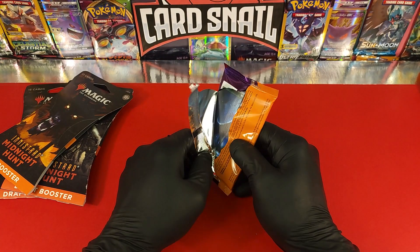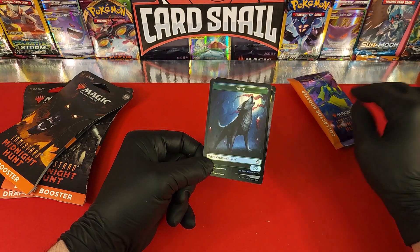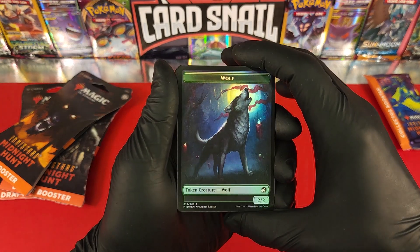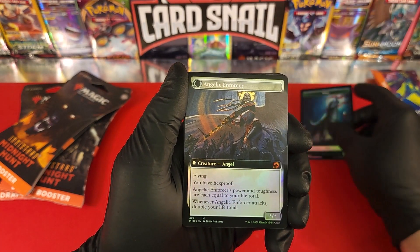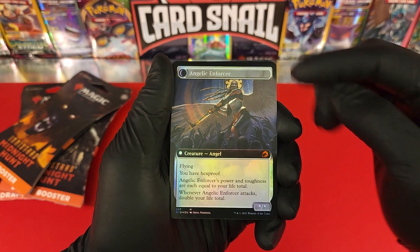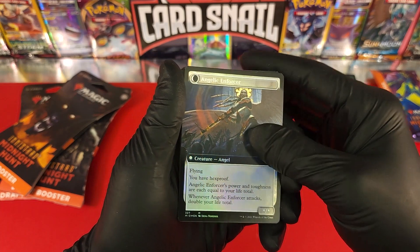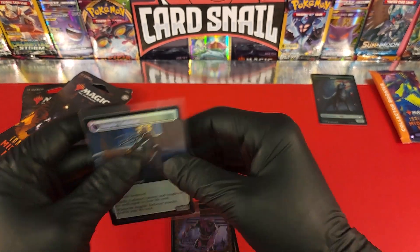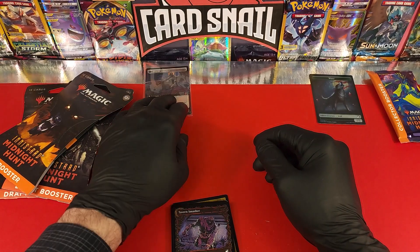Starting out with our token card — wolf, number 13 out of 19 for the token cards, super cool. Right in with a mythic rare foil — Angelic Enforcer! I'm assuming that's the mythic rare indicator for this set. Wicked cool card — we're going to sleeve that right away. That is our mythic rare foil Angelic Enforcer, and that right there makes the pack worth it for me. But we've got lots more to check out.